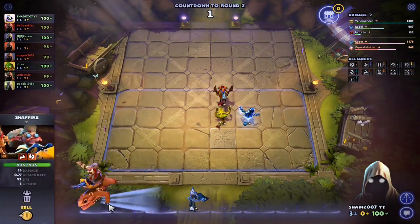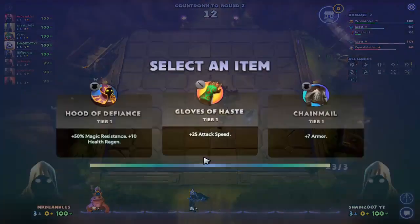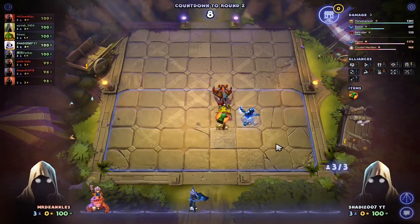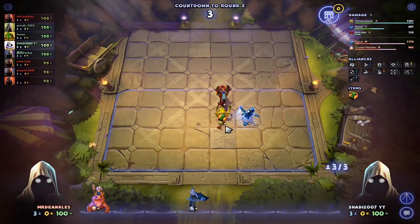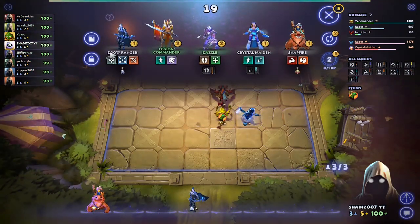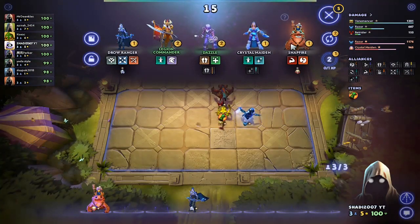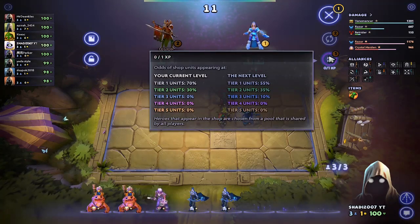Let's see what we can do. I'll take Love's face, why not? Shift on Venom — because his attacks are deadly. Let's see what you have in the shop. Dazzle, Drow, Crystal Maiden, and Snap. Let's get this boss.